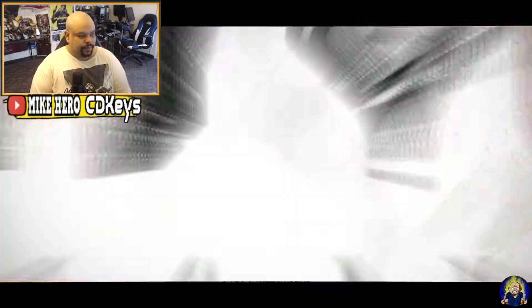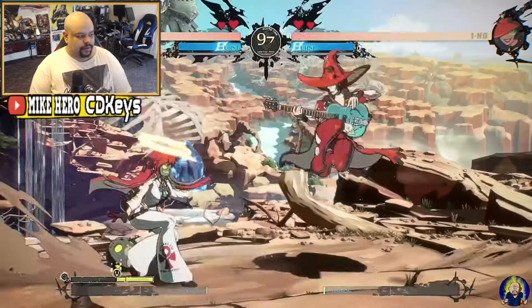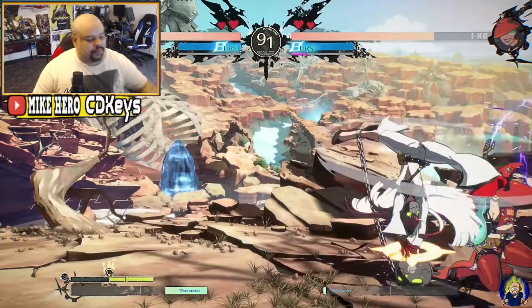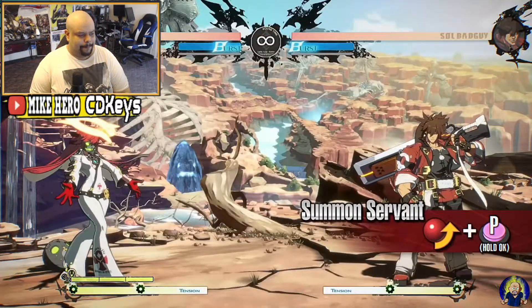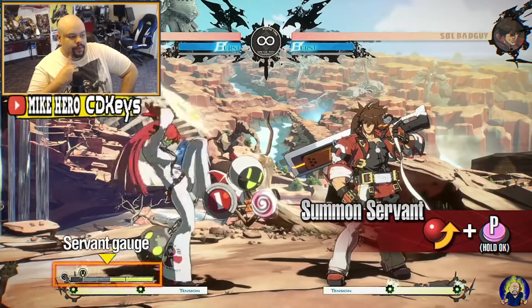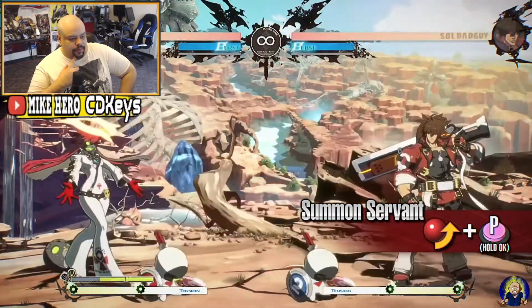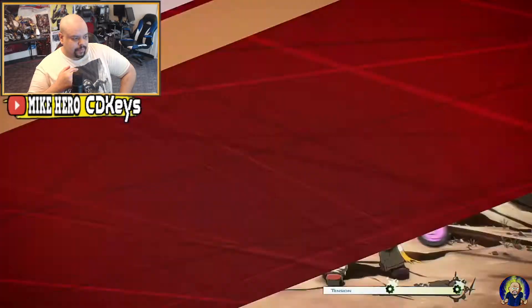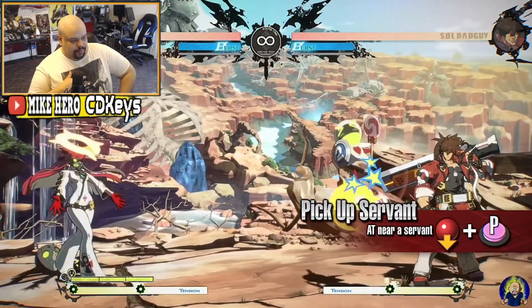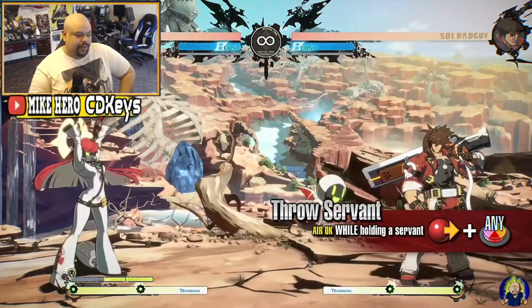I'm hoping she's gonna be fun to play, I really do. Jack-O fights by summoning servants — take control of the ever-changing battlefield as you go on the offense. Summon Servant requires servant gauge to summon them, and you can use servants as projectiles by hitting them with an attack. Servants disappear when an opponent's attack hits them or after a set period of time. Pick Up Servant lets you pick up a nearby servant — you cannot block while lifting one, but you can dash backwards.